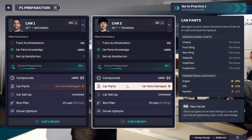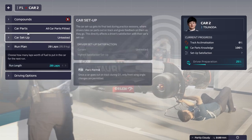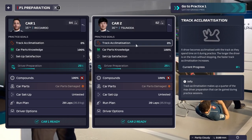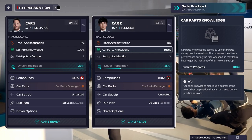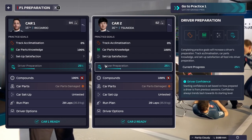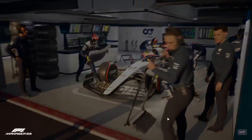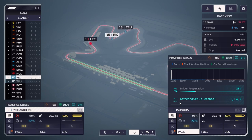Unless you have a really good pit crew, you'll only have time to change your setup once during practice. Our first run is going to be fairly simple - we're going to put on the softs and put in 20 laps worth of fuel. We're doing the softs first so that for a second stint we can go out on the hards and build track acclimatization, because track acclimatization builds quicker the longer you are out on track. We set up the car, jump into practice, and send our cars out on the pre-set run plan.